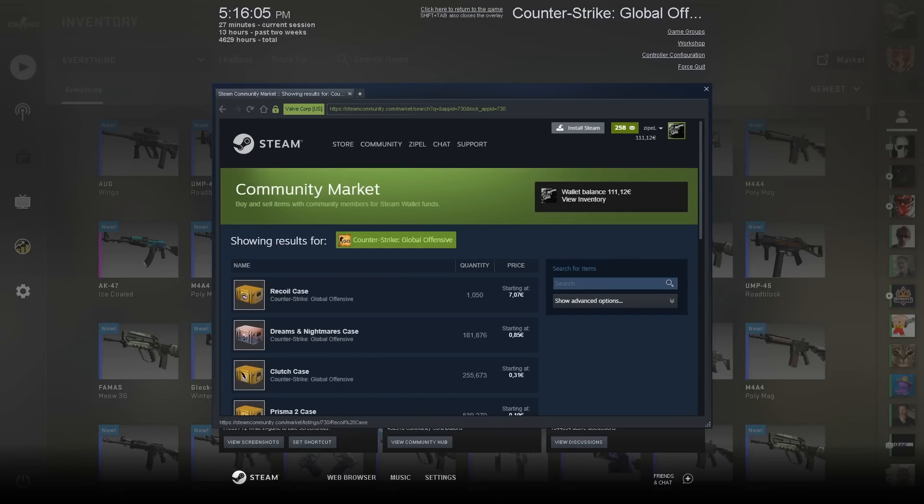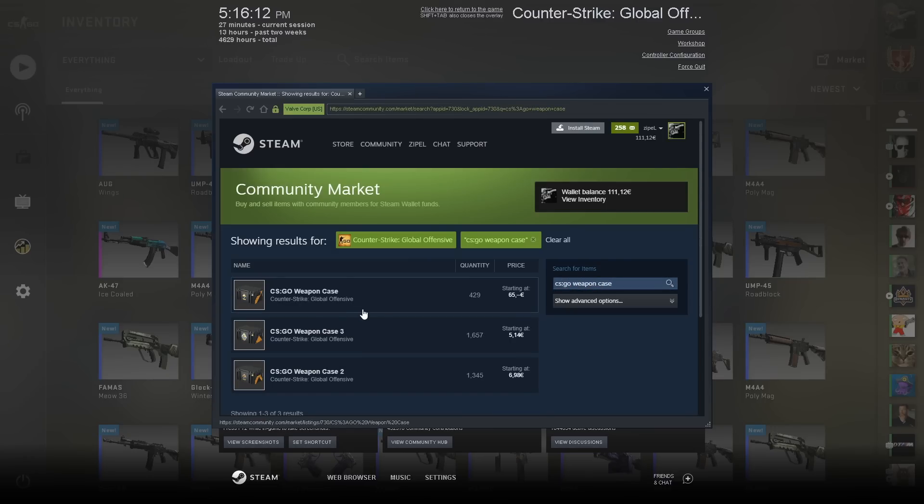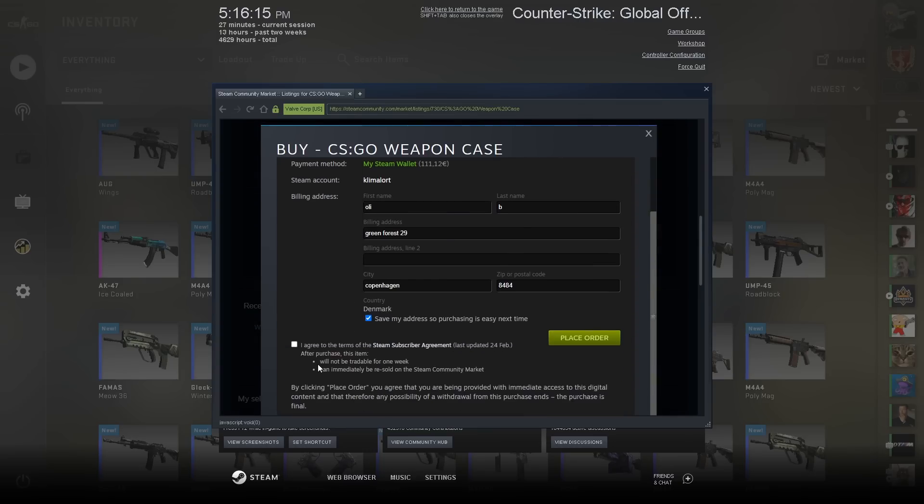Hello guys! Today I'm here with a guide on how to lose 50 euros in 10 seconds. What you want to do is head over to the Steam Market, search for CSGO weapon case — you'll find a beautiful case listed for 65 euros.